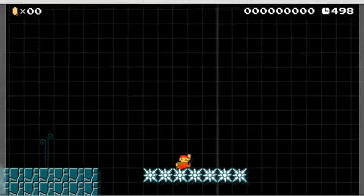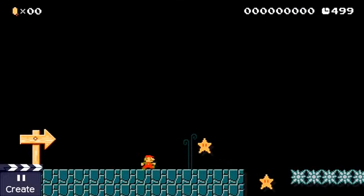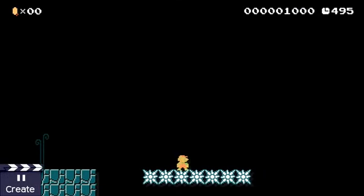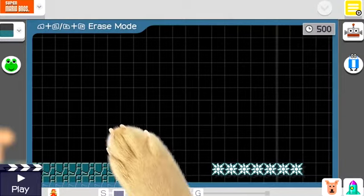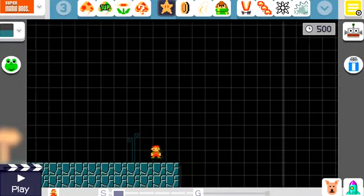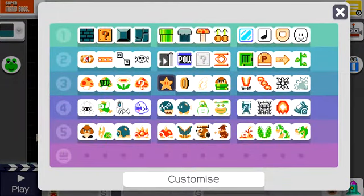As you can see, I failed to collect the star. But if I do grab a star, I can now stand on the spikes — no problem whatsoever. So the idea is the level would be impossible if you didn't have a star. The challenge is to make sure that you always have star power while playing through the level. So I thought I'd start things off by adding a little puzzle at the very beginning, which is where you're going to need to get your first star.